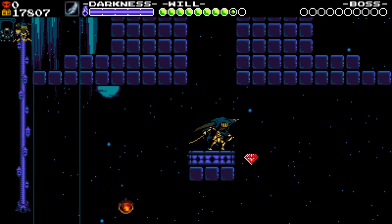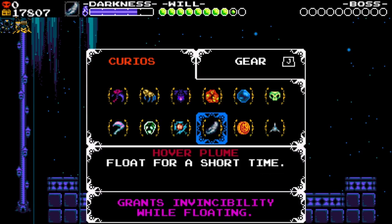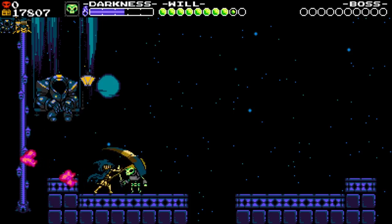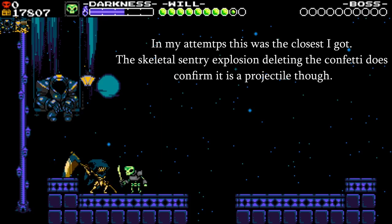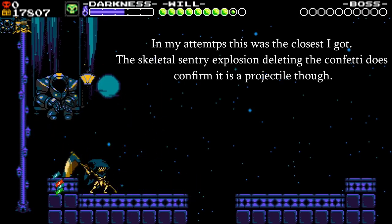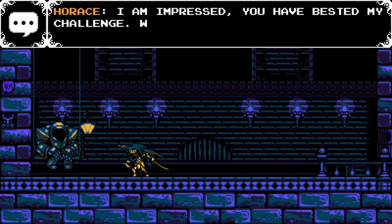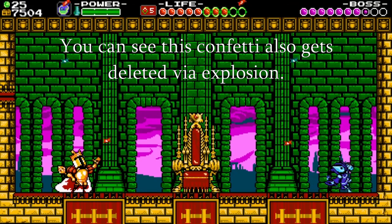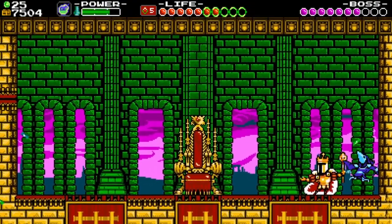Horus' confetti hurts enemies. If you complete Horus' challenge in Specter of Torment and use the Skeletal Sentry upon winning, the Sentry will take damage from the confetti that falls if you time it right. Since the Skeletal Sentries are stand-ins for the Boneclangs Specter Knight can summon, it can be extrapolated that other normal enemies could also be hurt by Horus' confetti. This is probably because it uses the same sprites and code as King Knight's confetti — the only reason it doesn't hurt Specter Knight is that the player's hitbox is turned off upon hitting the victory state.